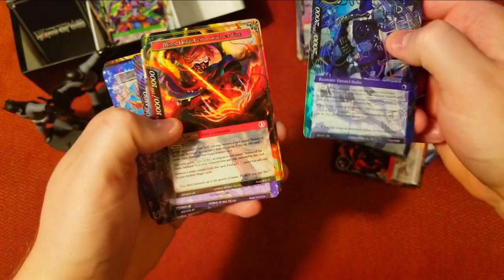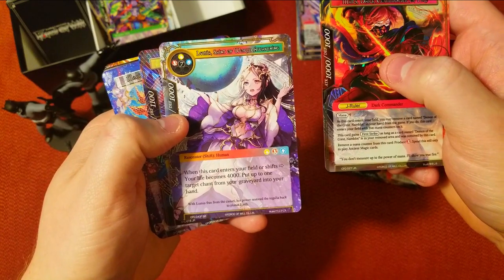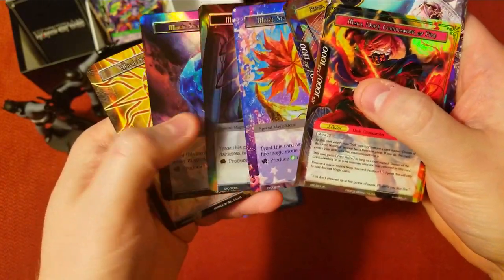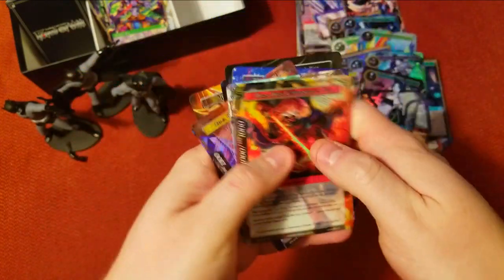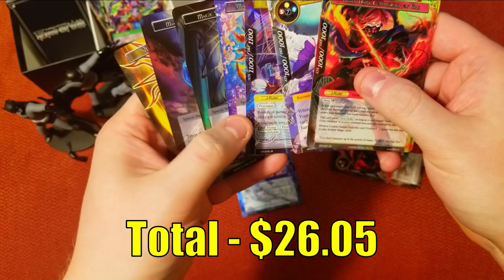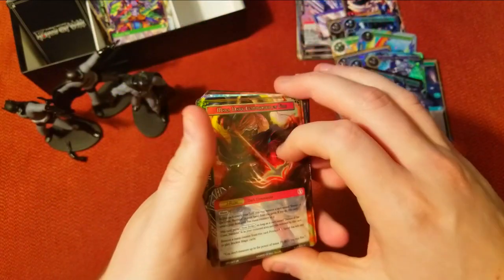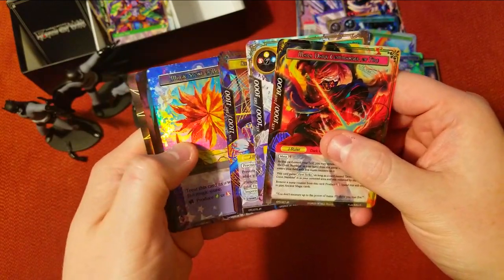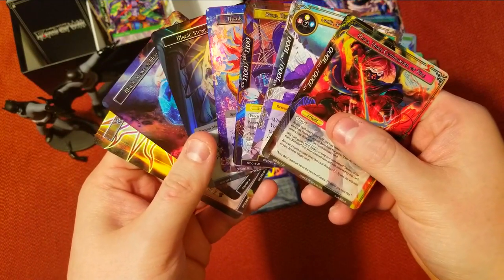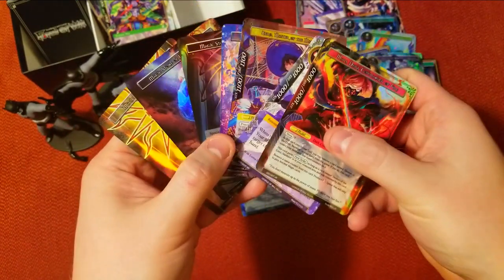Here are our picks of the day. I put the Mars J-ruler in because I don't know his value and he looks sweet. This other J-ruler might be worth a buck or two. And of course Zero, Master of the Magic Saber — excellent pull. We've got all these magic stones valued at least a buck to a buck fifty each. Totals are up on screen. Hopefully you enjoyed the series — if you want more Force of Will, leave a like and comment. These boxes are cheap, easy to get, and still a lot of fun to open. Subscribe and follow all the Sunday Booster Crackings!